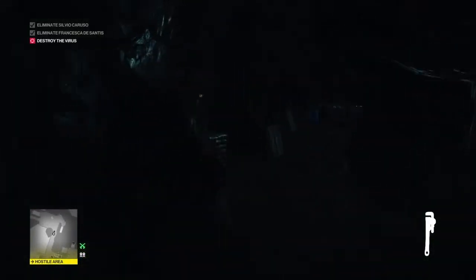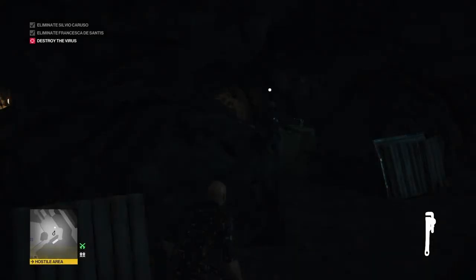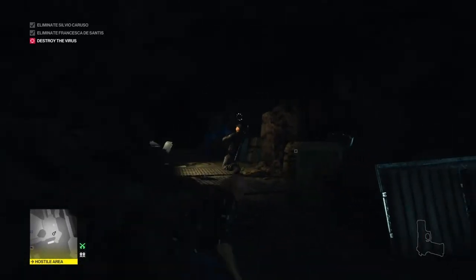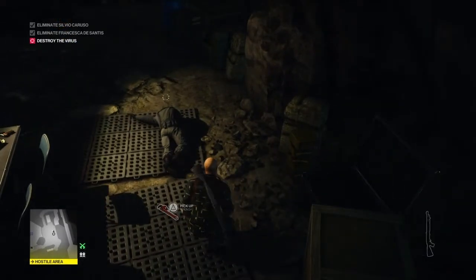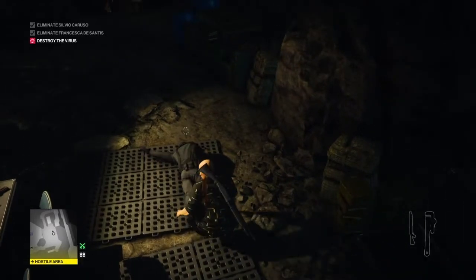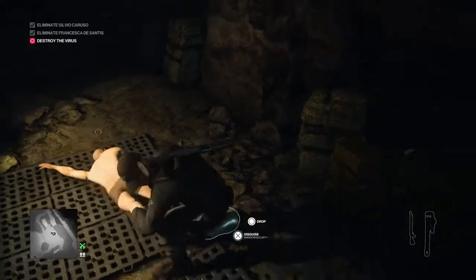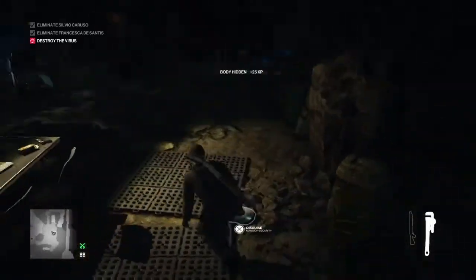Just as we come along under here you'll see there's a guard. When he turns around and walks back on his patrol we're gonna knock him out with the wrench, take his outfit, hide his body in the crate right there, and take his gun as well — just because it'll look better with the outfit. Stash his body up in the crate.